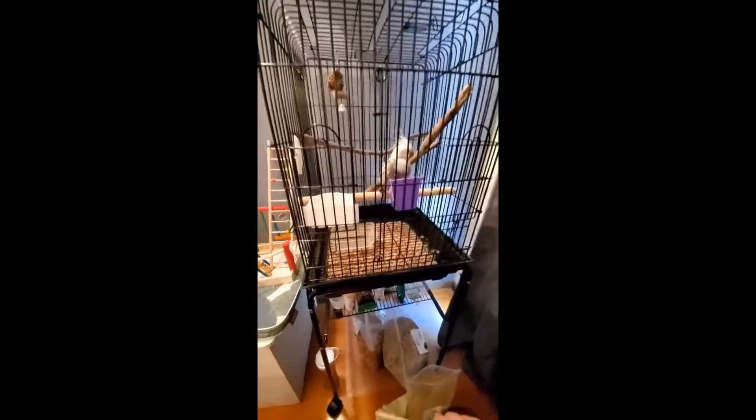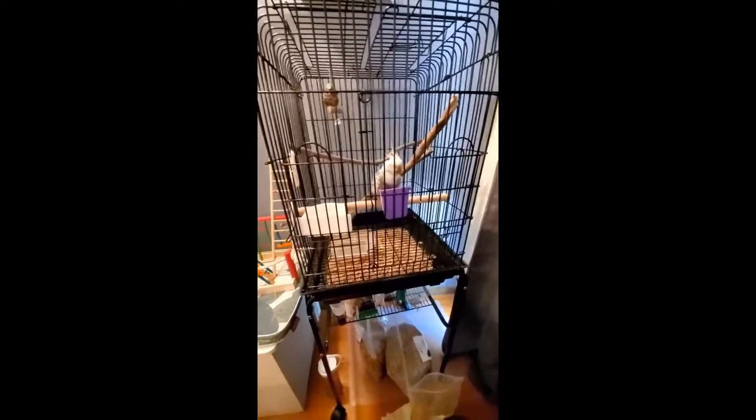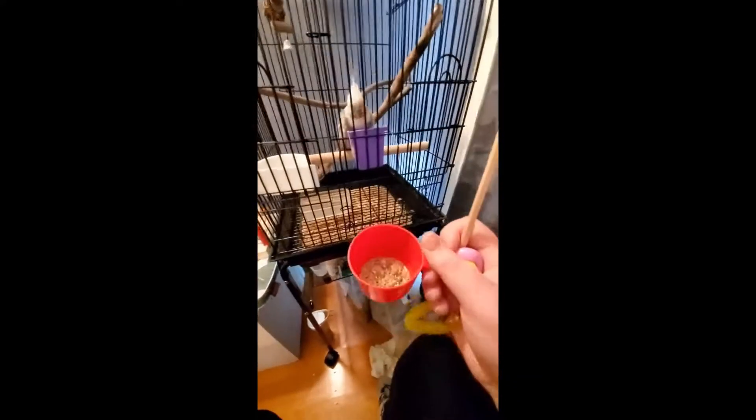Hello from Australia guys. So the problem I'm having is I'm in basic clicker training and my mate Claude does not want to eat millet as a treat. He doesn't recognise it when it's in clumps but he loves it when it's loose. The only way I can give it is in a scoop, but the problem is he jumps on the scoop and tries to pull it off me, which is not good. I'm holding it up really high and he's done the splits just to put his foot on it.